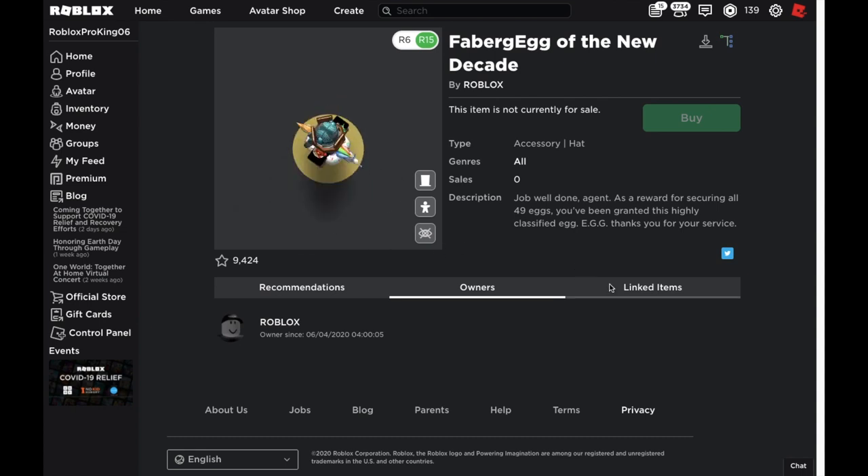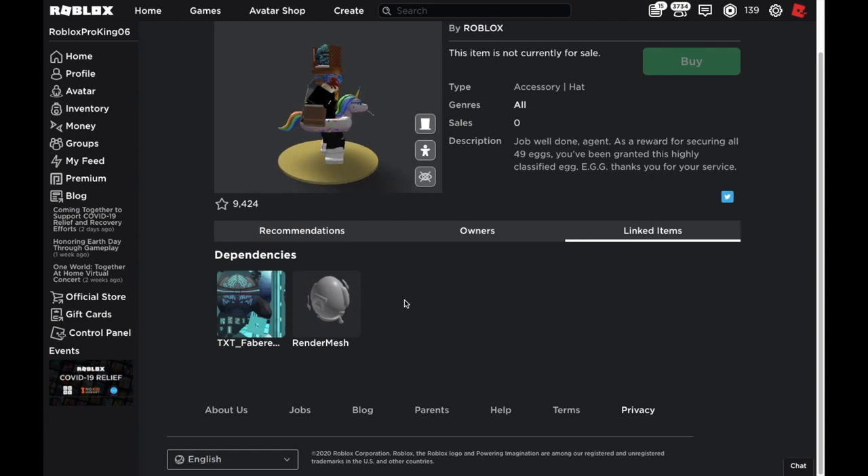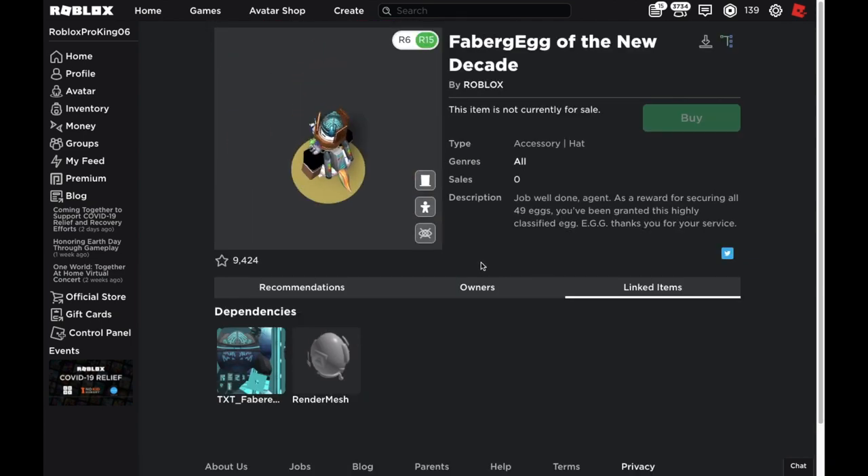If you go to the linked items, you can see the mesh and the decal and stuff like that. If you wanted to take this and make a custom version of it, that's something you could look into.